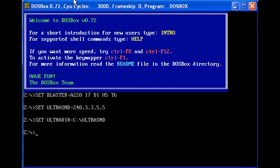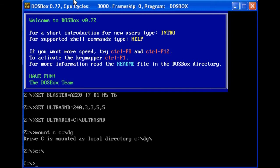After that's done, the first thing you want to type in is: Mount C C:\DG. Then C:\. Now you have access to the DOS games folder.